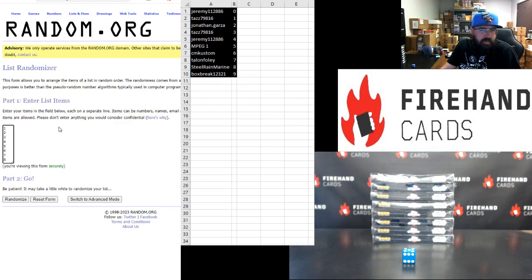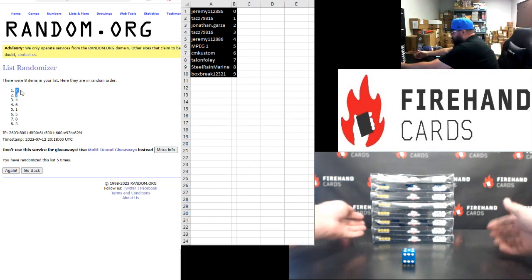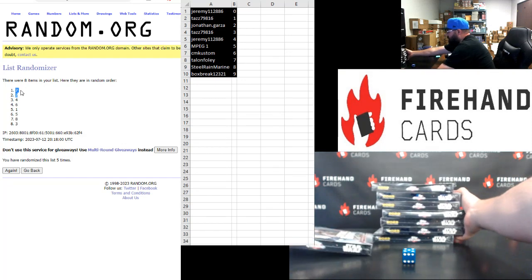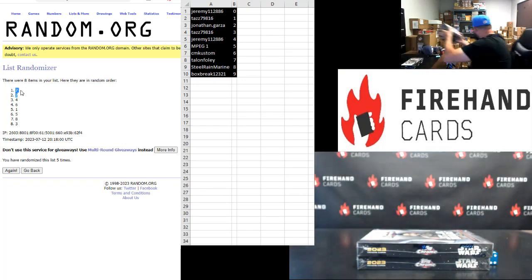Boxes. Top two, I have to click five. One, two, three, four, five. Boxes two and seven. So seven is second from the bottom and box two is second from the top. These are their boxes to be held for future breaks.